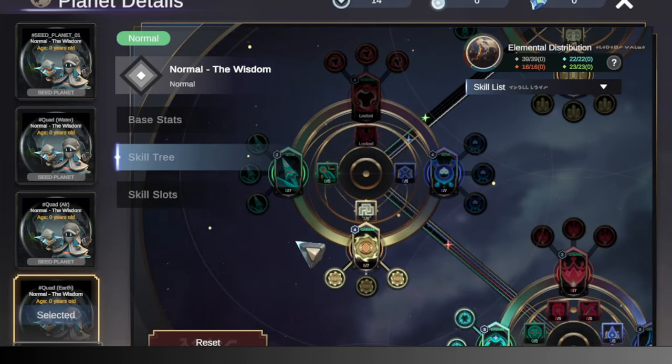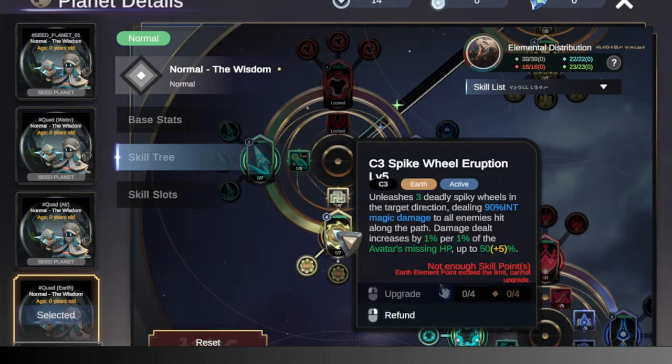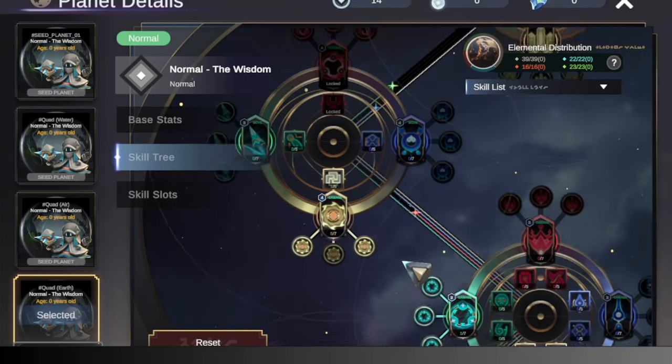So why quad-earth? That's because our main skill for this build is Spike Wheel Eruption or Earth Spike, which fires three deadly spike wheels in the target direction. This is useful for two things: one is to kill a high-priority Apostle like a priest, or to hit the enemy avatar hard. The rest of the skill tree, let's look at it right now.